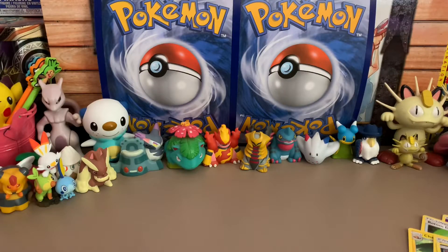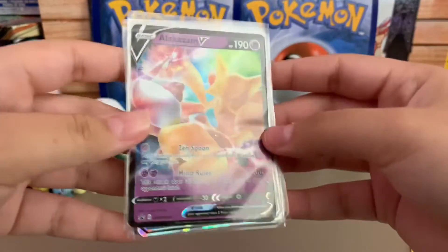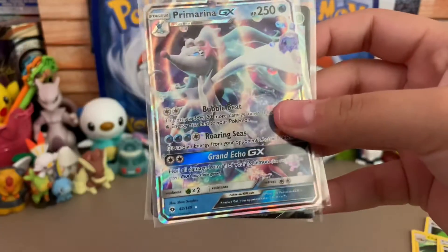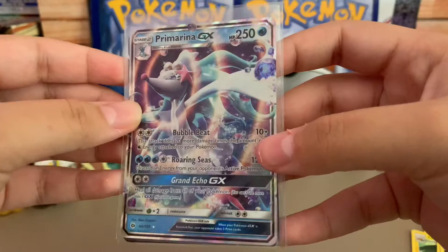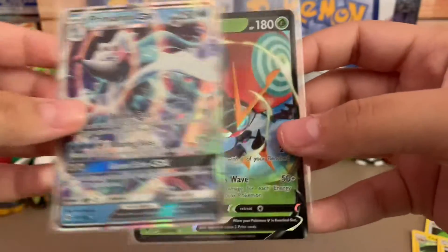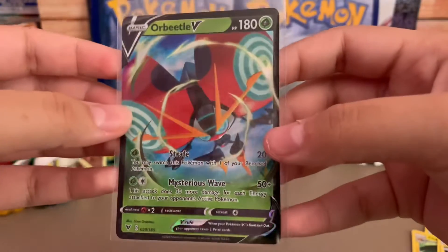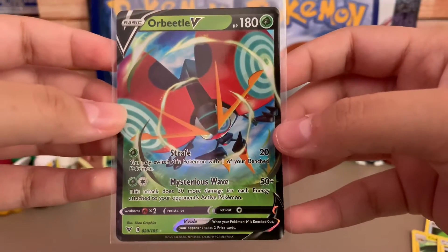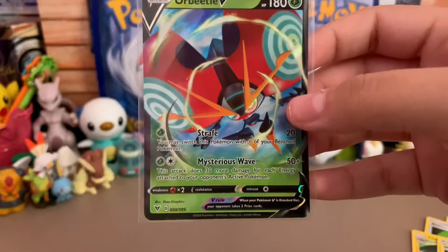All right, recap time! We got our promo card, an Alakazam V. We got a Primarina GX — I don't have this card yet and it's such a beautiful card. And for our last pull we got an Orbeetle V, nice. That's it for my video everyone, thank you so much for watching. See you all next time!